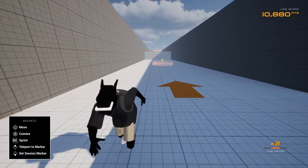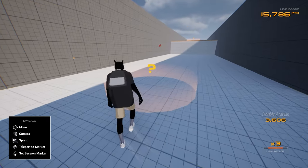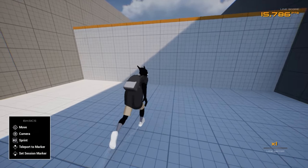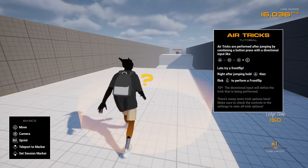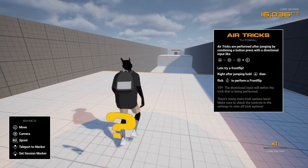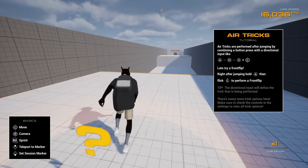Wait — we're getting complex. Speed boost: tap triangle to trigger speed boost. Air tricks are performed after jumping by combining a button press with a directional input. Try a front flip — hold triangle and flick up.